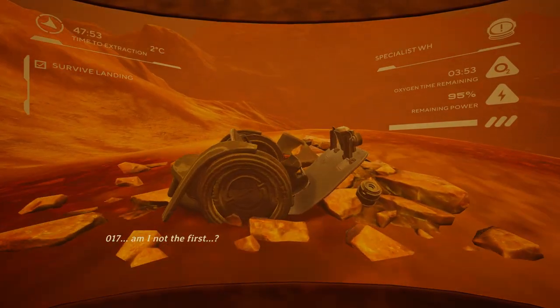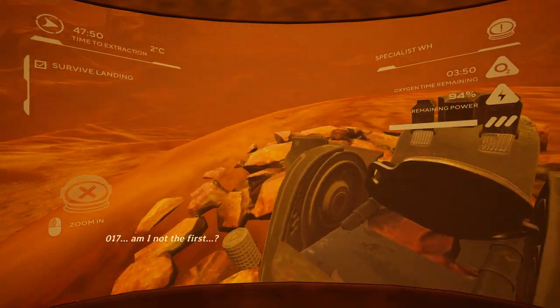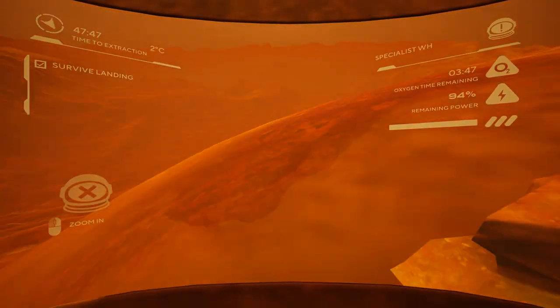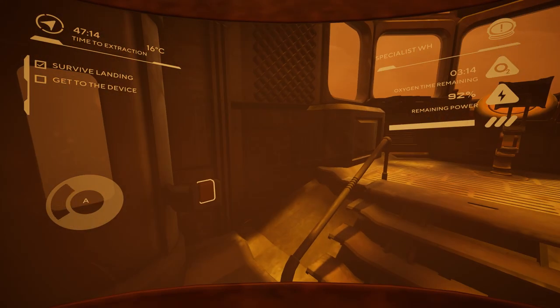You are an envoy sent to Mars to retrieve a mysterious device and bring it to the extraction point. The device is actually a vehicle, and within a time frame of around 47 minutes, you'll have to get to that extraction point.